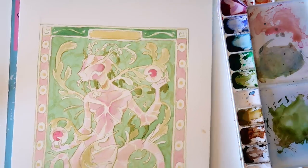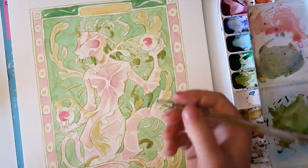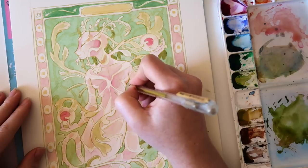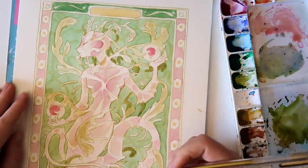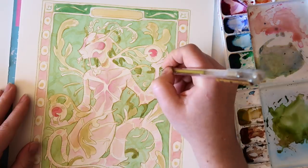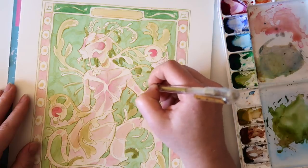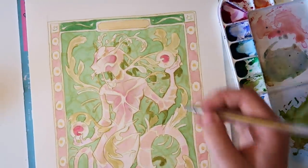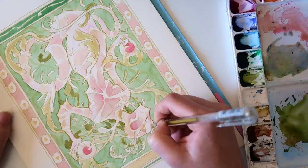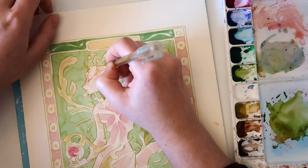I had this crazy idea while I was waiting for that to dry — I have this gold pen and it's quite dark. I think I'm going to clean up some of the lines with it. It might be a bad idea and it might be a very good idea. I think it'll just work as a line art tool. See, that's pretty cool already. At least I can use it around the forms — probably not going to use it inside, just to separate certain areas. It's kind of like Art Nouveau pieces. I quite like that a lot.